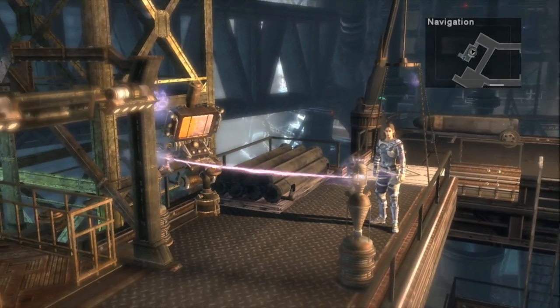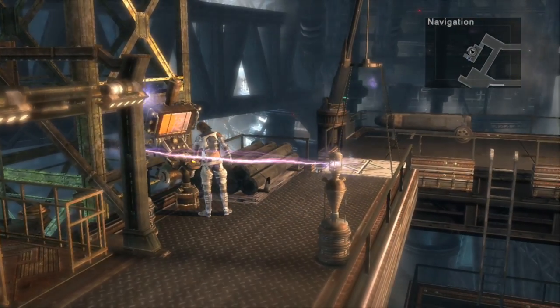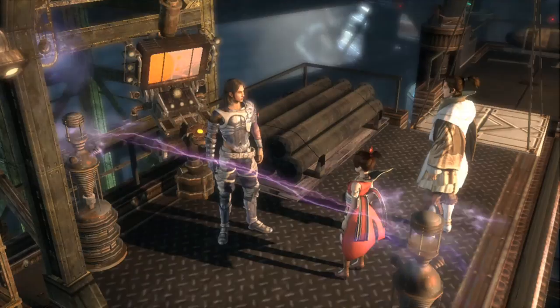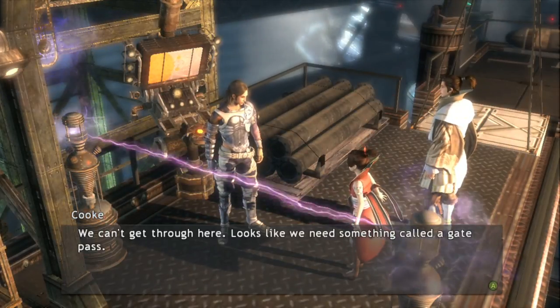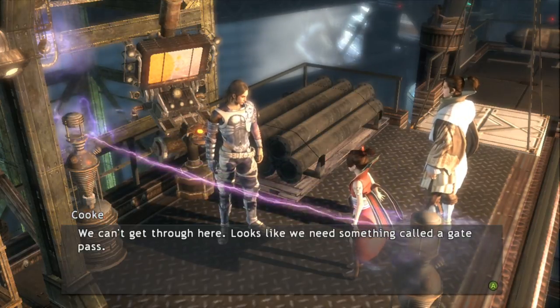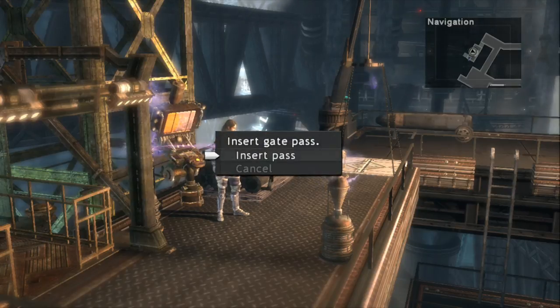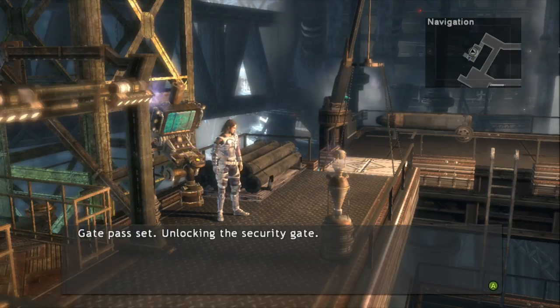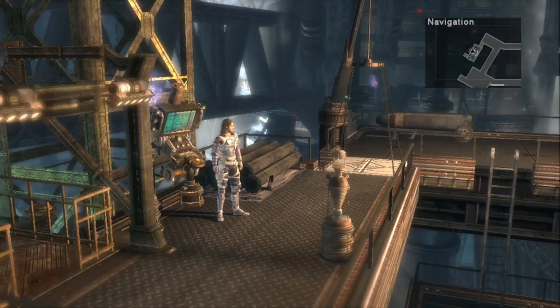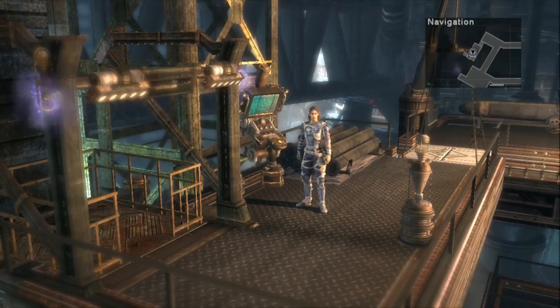Notice that we have come to an electric barrier — this is where the Gate Pass comes in. You'll need a single Gate Pass for each electric barrier, which is why I told you to get about five of them. Go ahead and insert the Gate Pass to lower the electric barrier. Now you'll see there's an elevator here that we can use to access another part of the area.